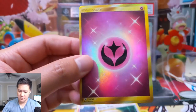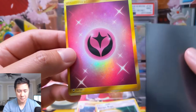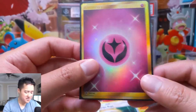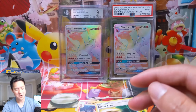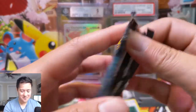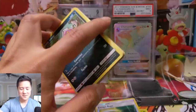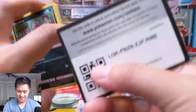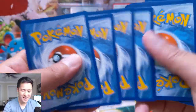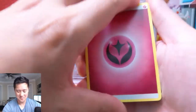I don't know how off-centered something needs to be to get the OC grade, but oh man, this opening is absolutely insane — we have a secret rare as well as a full art pull. We've got four more packs, so we still have a couple more shots at the Charizard. We just broke the halfway mark and we already got those hits — this is amazing! Do me a favor, hit that like button below.